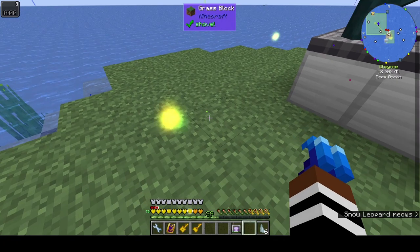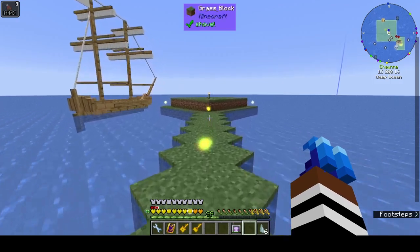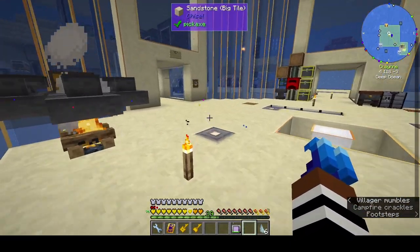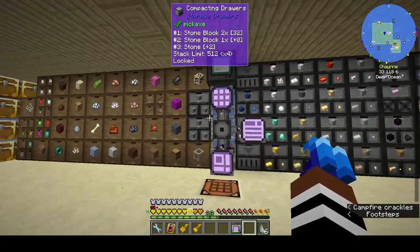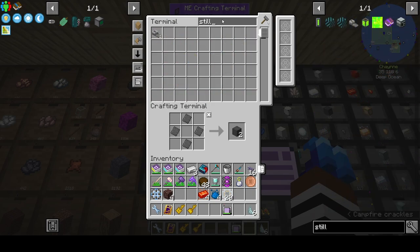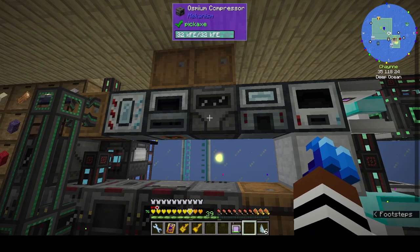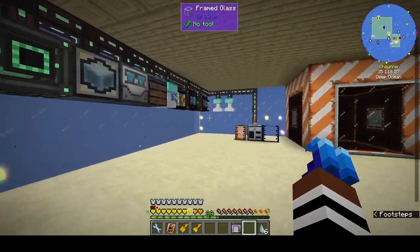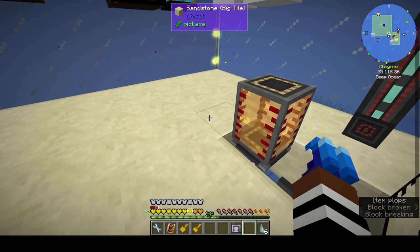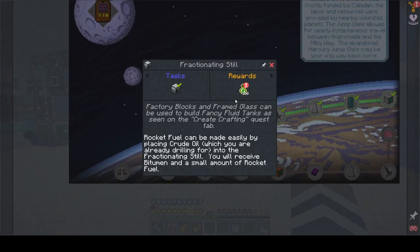Fractionating still — we have one of those. I think we have one that's upstairs doing stuff — well, downstairs because we are upstairs. Where are we going... I might have one as a reward maybe. Nope, okay. Let's see where is the fractionating still... here. It's in my backpack. We've done that, get some XP.